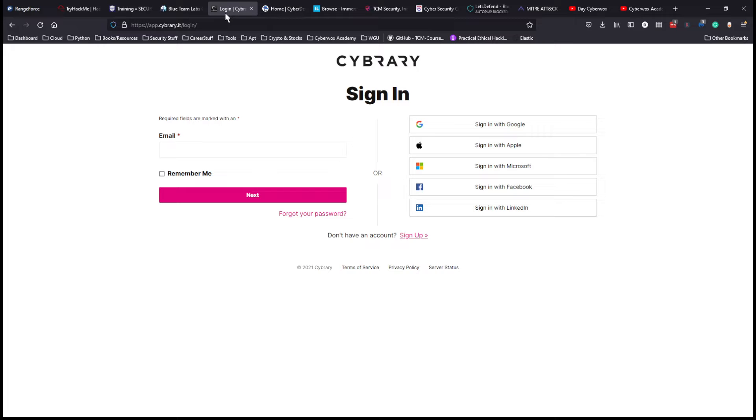I have access through my job so I won't open it to avoid sharing confidential information — just showing the login page. To be candid, it wouldn't be my go-to platform if I were paying for training. I'd probably look at e-learn Security, Blue Team Labs Online, or courses on Udemy instead. But having used it and completed the SOC One path, I think it's good — just not my first choice.